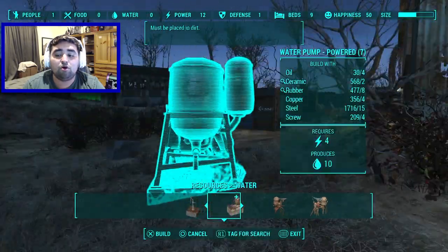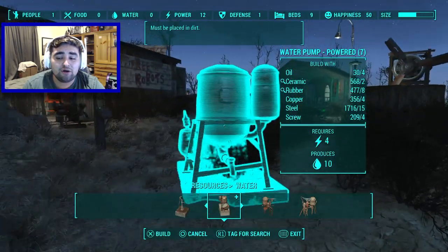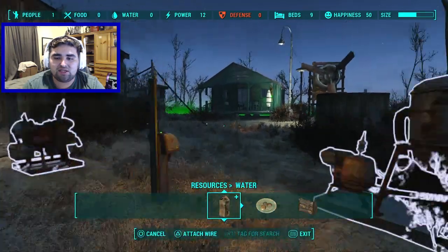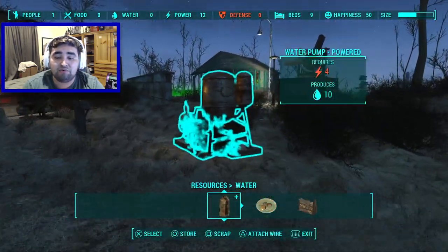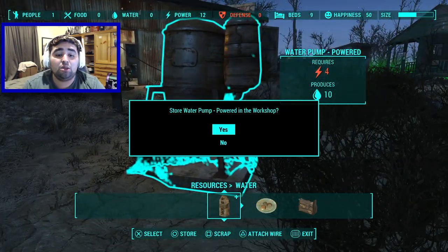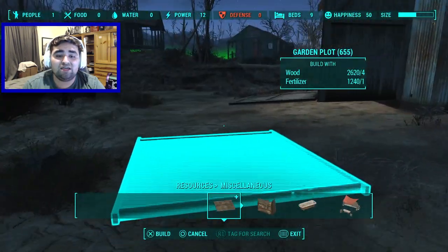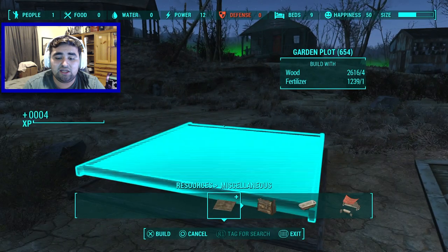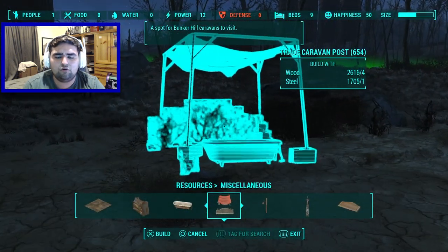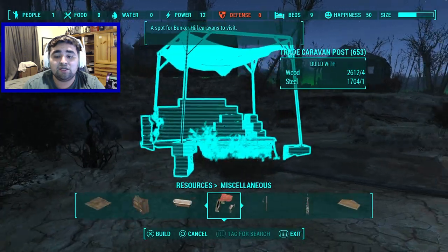There are also new Resources. There's a new water pump that produces 10 water and requires 4 electricity — which is a slight downside — but it's really awesome that you can build a large water pump on land and no longer need to be near water. It doesn't add new food but does add a garden plot in the Miscellaneous option.